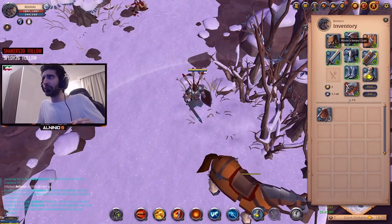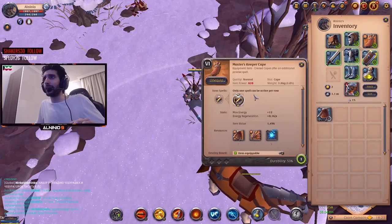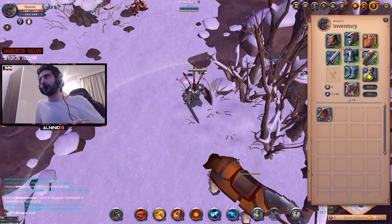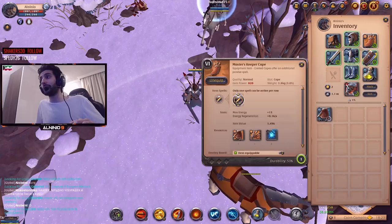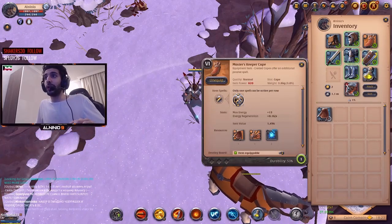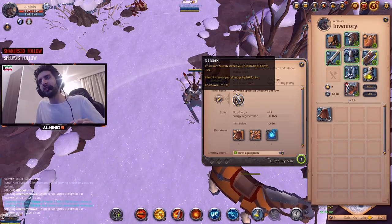The cape doesn't matter early on — you're not going to have one like mine. This one I got from 2v2 Hellgate, and I love this cape. When you do have enough money, you should buy it because it's actually amazing. Basically, whenever your health drops below 70%, it increases your damage by 50% for 6 seconds.